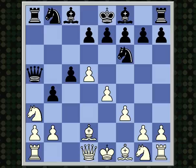Because this pawn is pinned at the moment, white can play Na3. The knight is going to c4, which is a very nice square where it blockades the black queenside pawns. There are basically two moves here that get played: d6 and e6.